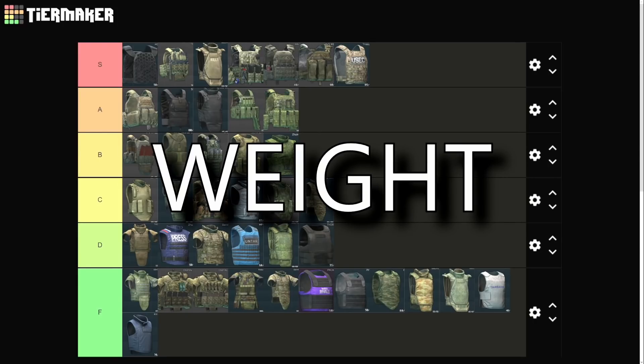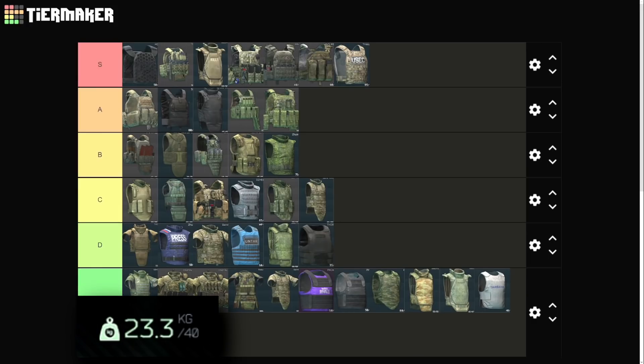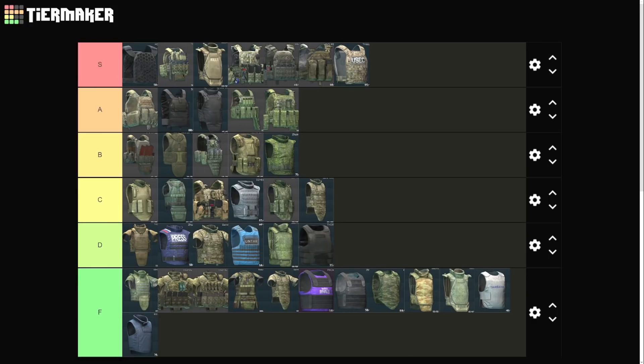First is weight. 12.12 has introduced a lot of important considerations when designing a loadout, especially with the inertia system — weight has never mattered more. Depending on your strength level your mileage may vary, but my character is around 20 strength, getting an extra couple of kilograms at 0.1 kilos per point before hitting the yellow zone. Right now the heaviest aspect of most loadouts is going to be the armor. Personally, I try to keep my loadout in the green so I can crabwalk quietly and not give away my position — I prefer every advantage available when I decide to engage.